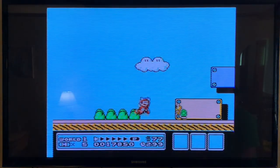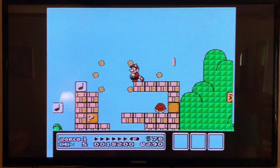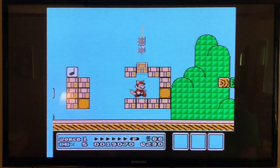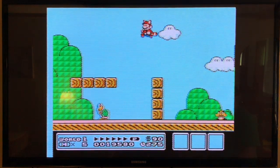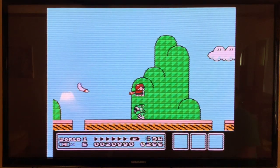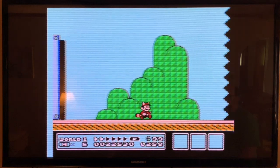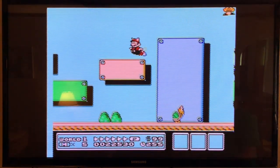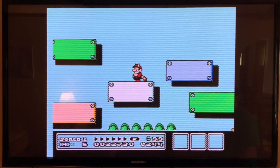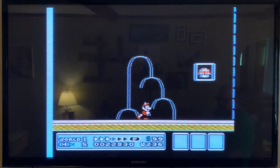I'm gonna be playing through every single level. That's a boomerang bro — he obviously throws boomerangs. That's a multi-coin block; it has multiple coins. The superstar makes you invincible, which means you can just walk through all the enemies. There's a thing where if you stand on this white platform and duck down for a couple seconds, you can go behind everything.